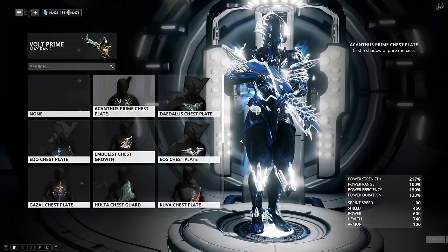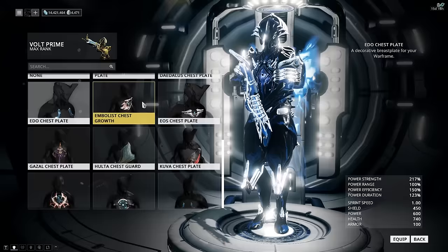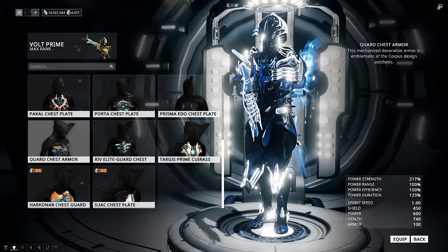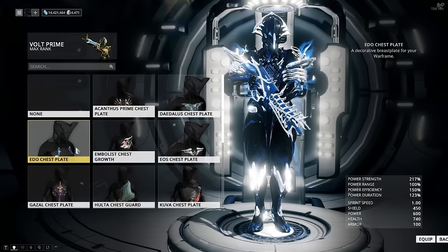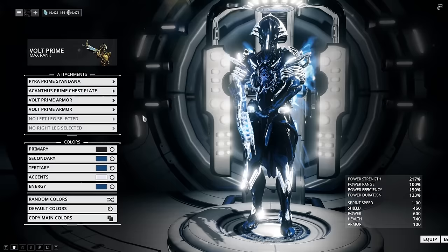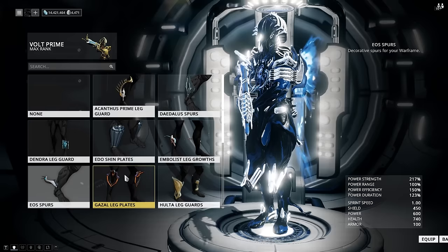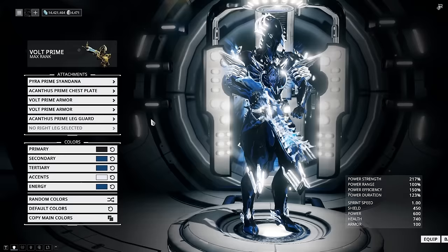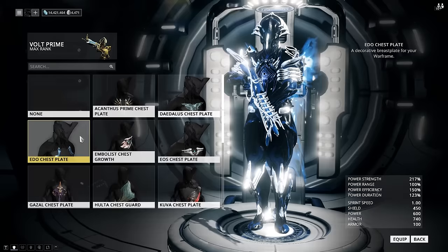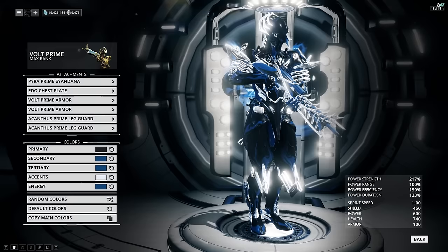Same thing with the chestplate — get something metallic, something that sort of stands out a little bit, something metallic or something that glows. Quadro is okay but has too much blue on the base of it, that's why I wouldn't choose it. I don't recommend the Targus Prime on him because you have blue on top of black — it just doesn't make any sense. So I'd go with the Edo, the Porta, or the Acanthus. I think the Acanthus looks pretty cool. Rivoli looks pretty nice especially on the chest and on the feet. But my pick would be the Edo Prime for the glowy effect, and then the Acanthus feet — and that would be me good to go.